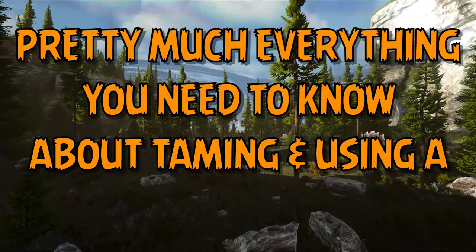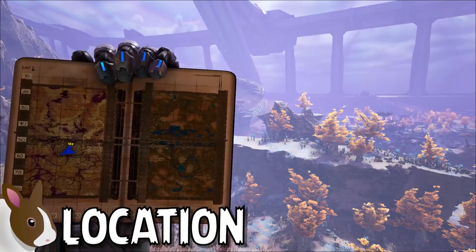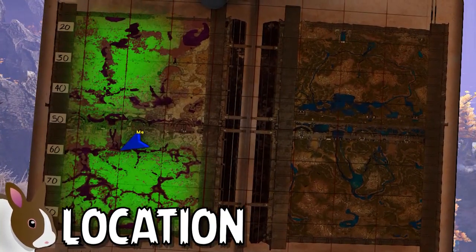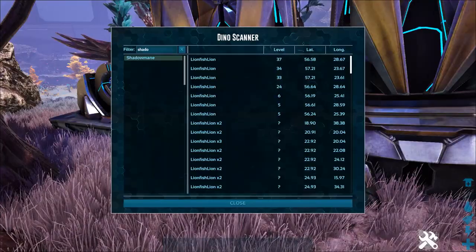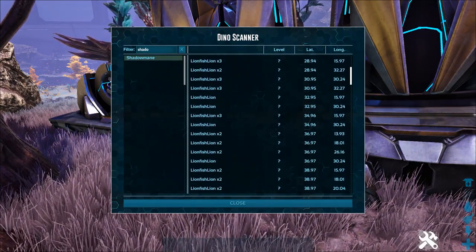Pretty much everything you need to know about taming a Shadow Mane in Ark Survival Evolved. Shadow Manes can only be located within the western regions of the Ark Genesis Part 2 DLC map. Using a tech transmitter, I was able to scan and locate the Shadow Manes across the map, which revealed the following coordinates for current spawns.